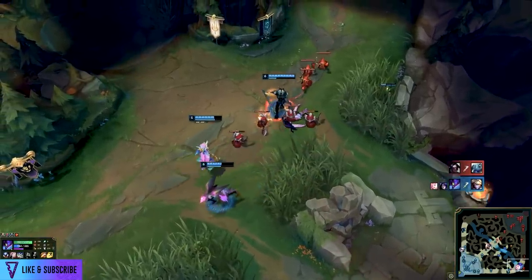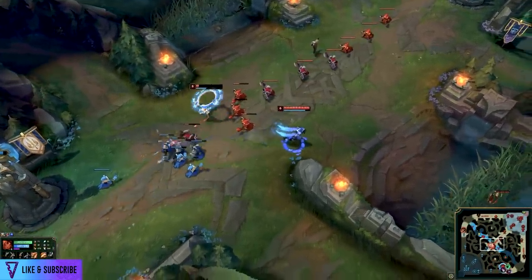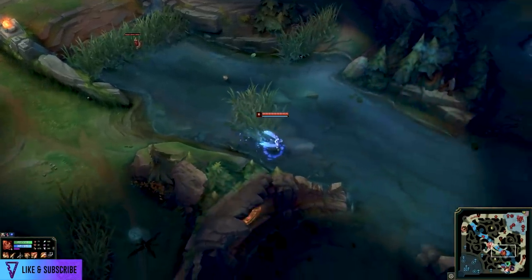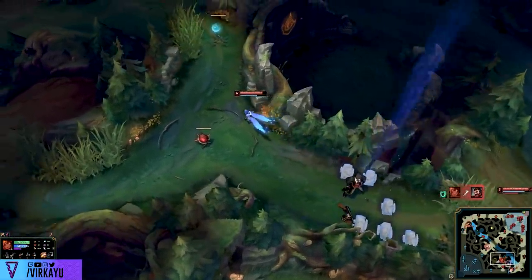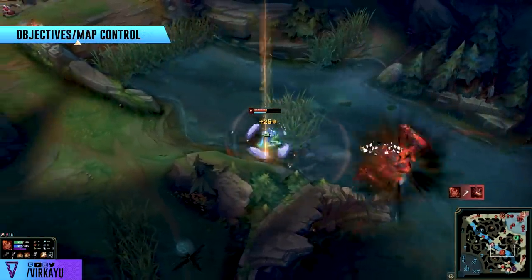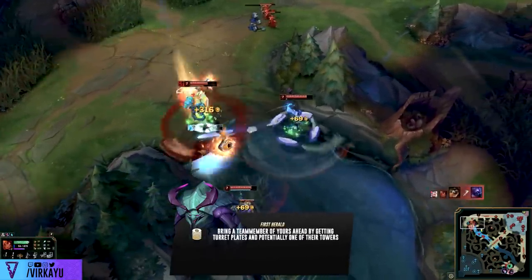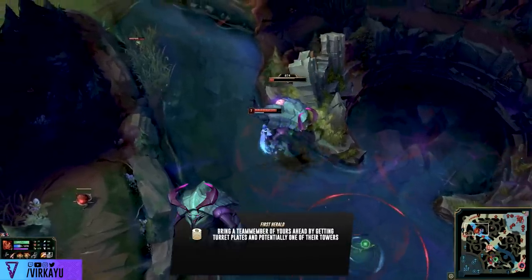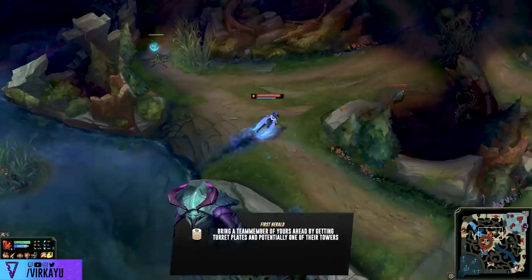Finally, as you apply all of this — after the first clear, the second clear, implementing ganks — one thing that becomes clear is that objectives will be free and available at all times. Objective control is what gives your whole team leads and allows you to scale from early game into mid game, satisfying your win conditions. The ping-pong approach: do the dragon, and because dragon is done, make sure your camps and lanes are set up so that after backing you can swap over and do the herald. Use the herald before 14 minutes — the plate gold is good not just for you but for your whole team.